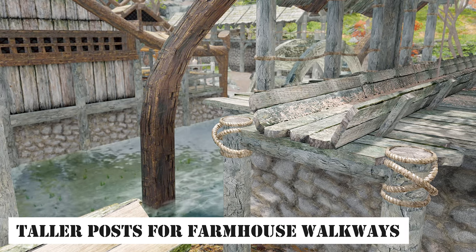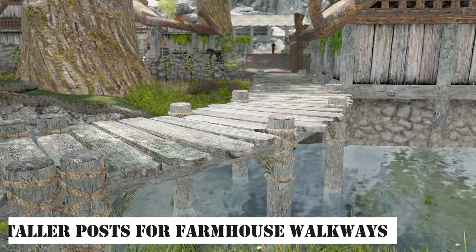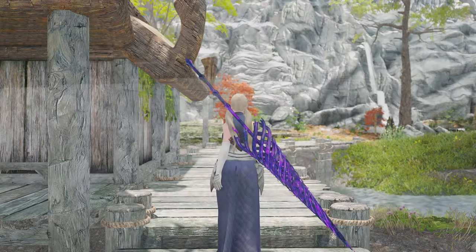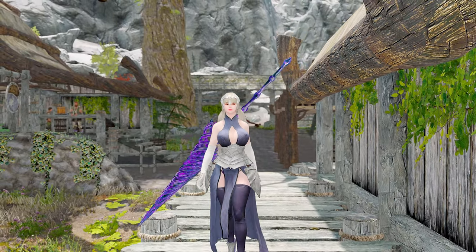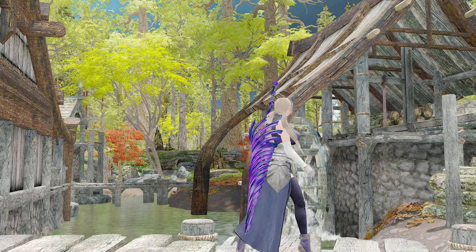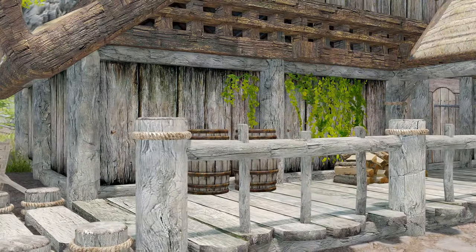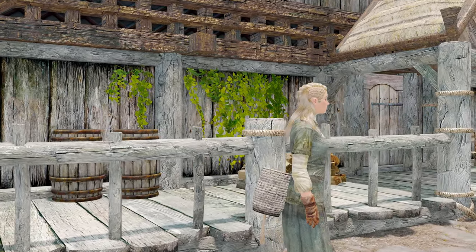Next, we have the Taller Posts for Farmhouse Walkways mod. This mod extends the pillars on the farmhouse walkways, keeping them from touching the ground. One of its distinctive features is that it rounds off the pillars on the walkway and creates space between the walkway and the pillars. This adjustment lends a more natural and aesthetically pleasing appearance to the walkway. Take this opportunity to refine the farmhouse pillars for a more organic look.